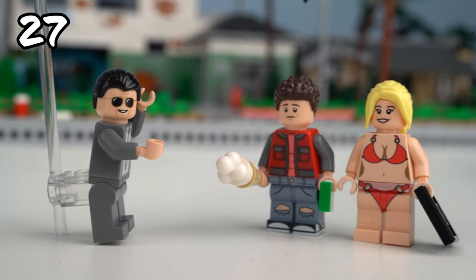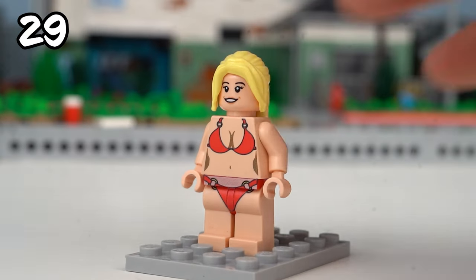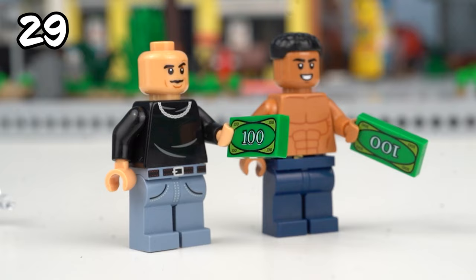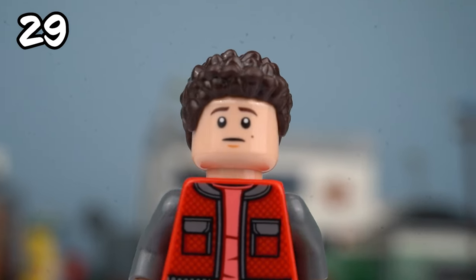The next characters I worked on are Michael's kids: Tracy and Jimmy. To build Tracy I used a custom swimsuit and blonde hair — is she auditioning for another show? I gave Jimmy a sports hoodie and ripped jeans. I think the hair I picked really captures his vibe.